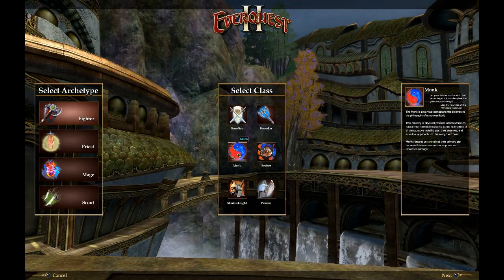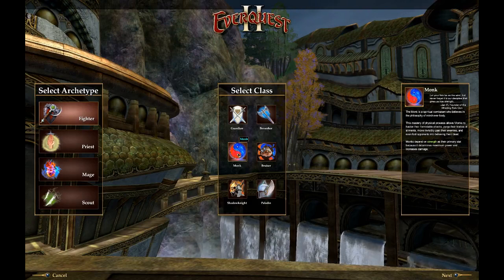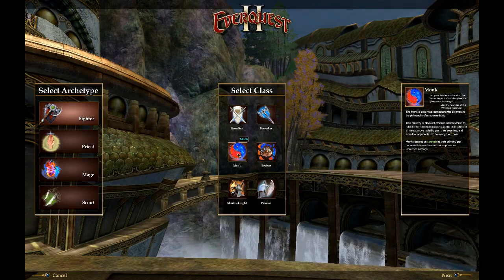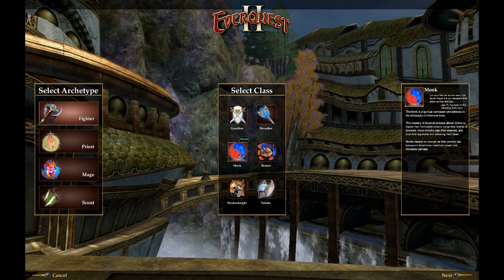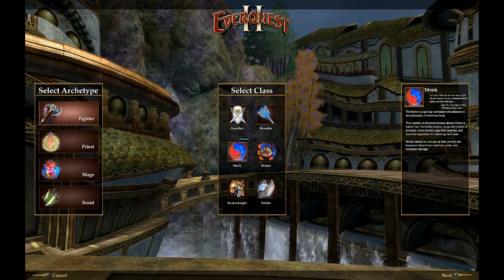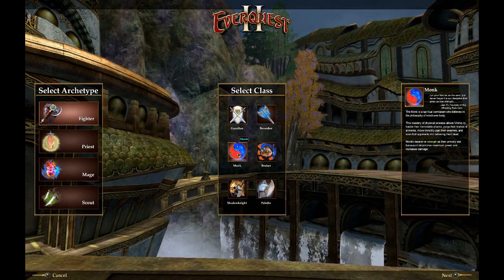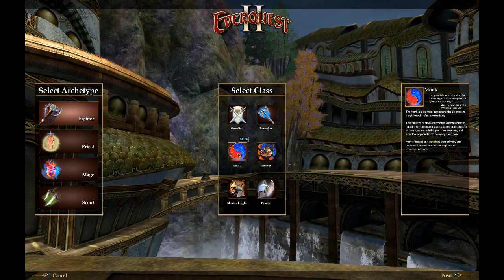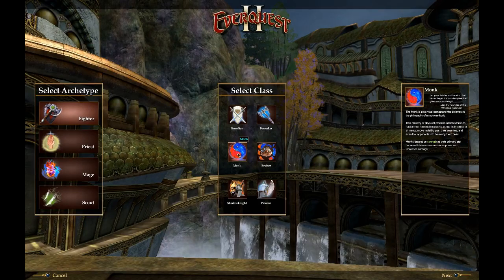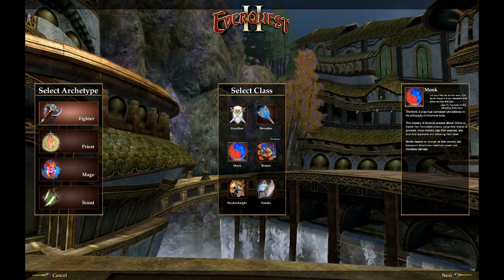The Monk is different from the EQ1 monk. They can actually tank — they're designated as tanks in EQ2 and I've heard they can even tank raid content. They're avoidance-based tanks, meant not to get hit. They wear light armor and deal mostly hand-to-hand type damage, also using staves. No blades. The class I'm going to make today is going to be a Monk because I know a lot of people like monks.